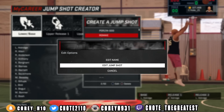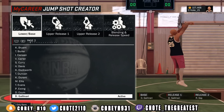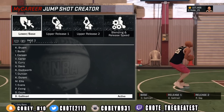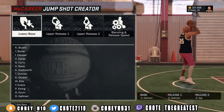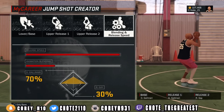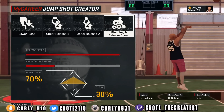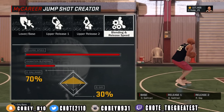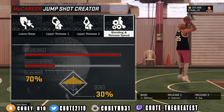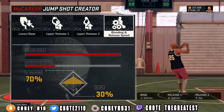This jump shot is probably one of my favorites — it's called the Ronnie. To make this jump shot, for the base you need Gallinari, for release one you use Gallinari, and for release two it's Rudy Gay. Shout out to my boy Swagger — he's the one that gave me this jump shot for my sharpshooter. I tested it on my sharpshooter and it worked for my big man as well. You need 70% Gallinari and 30% Rudy Gay. It's an easy jump shot to learn and it's very quick — especially if you're a big man, you need something a little faster than normal.